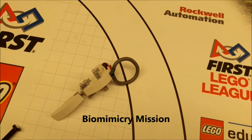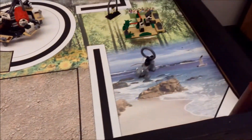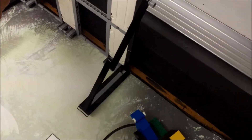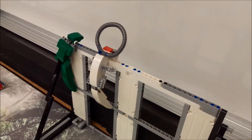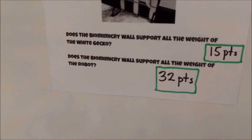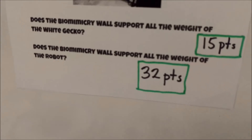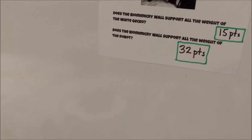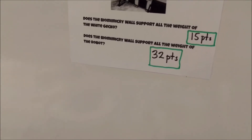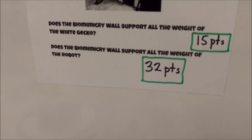The next mission is the biomimicry mission. The first part involves the white gecko, which starts in base. If your robot can attach the gecko to the wall, you're going to get 15 points — the wall is supporting the gecko's weight. Then there's something wild and crazy — I haven't seen it happen yet, but would love to: does the biomimicry wall support all the weight of the robot? Until I see otherwise, that's 32 points for the biomimicry wall supporting the weight of the robot.